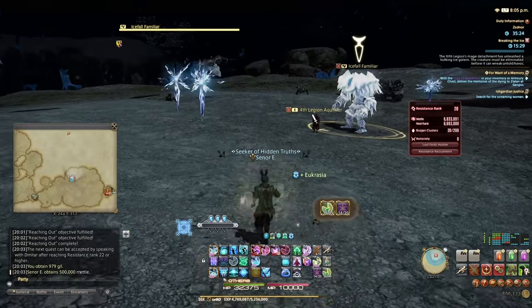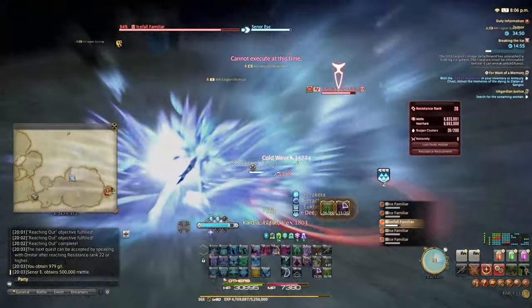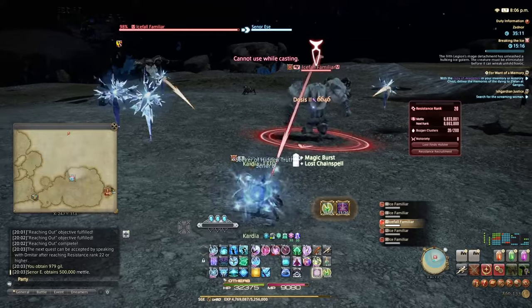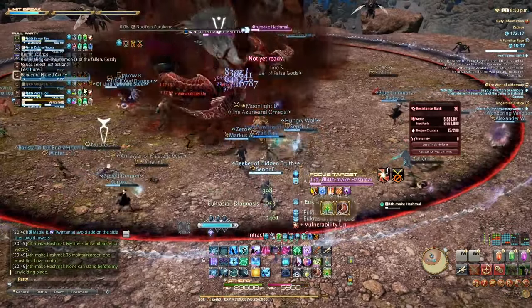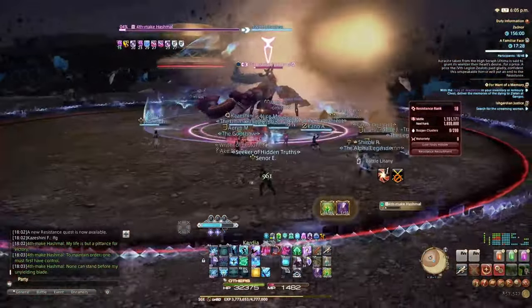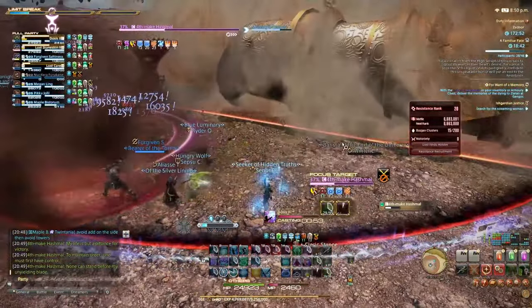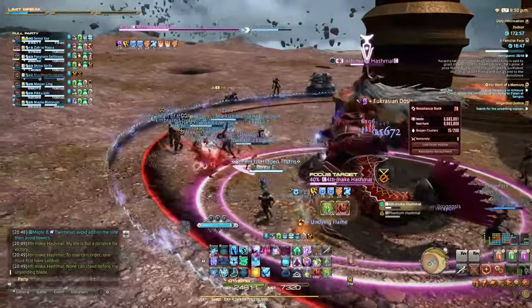Notable engagements in Zone 1 include a skirmish called Breaking the Ice, which instantly kills you if you get frozen from Ice Sprite AoEs — this one is usually best avoided, it's quite tanky and easy to die. The critical engagement A Familiar Face features Hashmal — a boss from Rabanastre that has very similar mechanics to the Alliance Raid boss. Beware of the pillars dropping, as well as Hashmal's copy on the side of the arena occasionally cleaving one half.